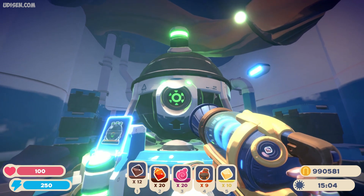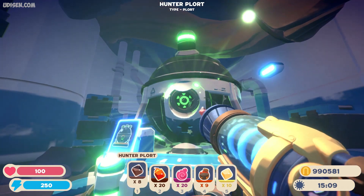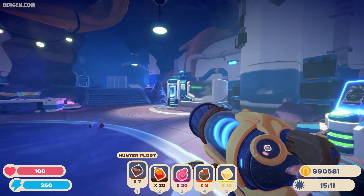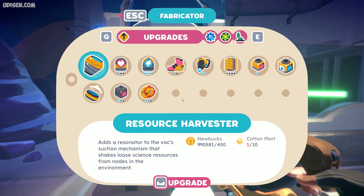In the basement, pay attention to the different laboratory machines. You can drop different plots and other materials you find in the world here. Press left mouse button to donate them into the port. Pay attention to another device as well — it is the fabricator.